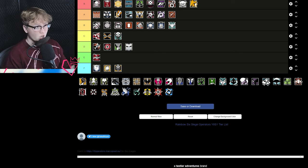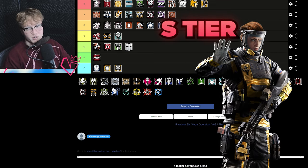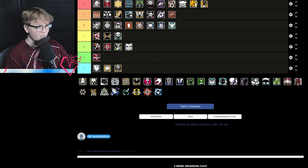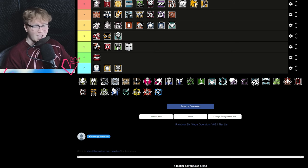Thorn is still really good — a lot of people are sleeping on her. She doesn't have the useful LMG anymore but the Spear is still great. The Thinker boost is still pretty good in the current gunfight meta — you're going to be taking a lot of gunfights, face-checking a lot of things, incurring chip damage. Having a Thorn on the team to get rid of all that chip damage and go back to base 100 health is solid. She won't be in every lineup but if she finds her way in, that's probably a good thing.